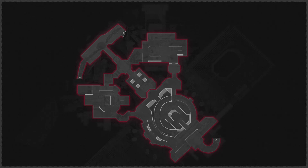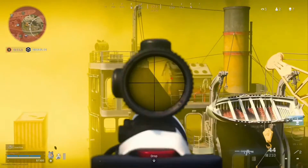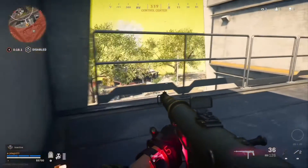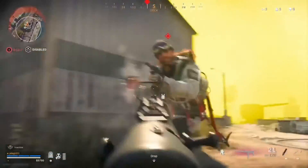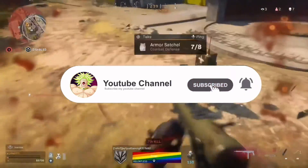Once you get Pack-a-Punch 2, in between rounds 10 and 11, it gives you extra damage. With Pack-a-Punch 2 you'll be able to survive up to at least round 18 — that's how far I've been on Die Machine. I hope you guys enjoyed. If you did, like and subscribe, and I'll see you guys in the next one. Peace.